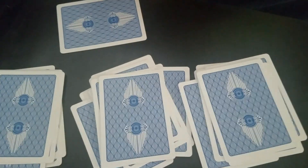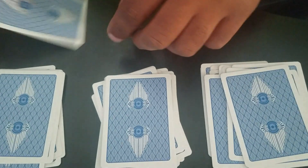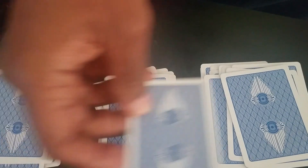We don't need this one. Then I need them to take their prediction card, which is this one, and wave it over each of the other piles as if sprinkling down some magic dust, sprinkling it.